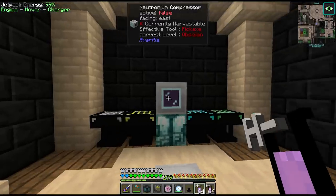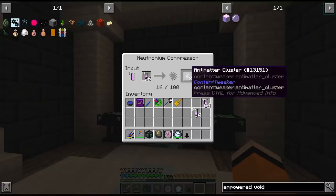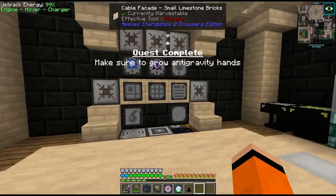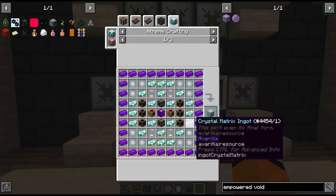I'm not sure if this neutronium compressor needs power or not, but it seems to work fine. We've got two antimatter clusters, then two more - four antimatter clusters total, and our first quest of the day! That is four of the items we need for this neutron collector. We also need six ranged collectors, which is super easy to make, and two oxygen collectors.